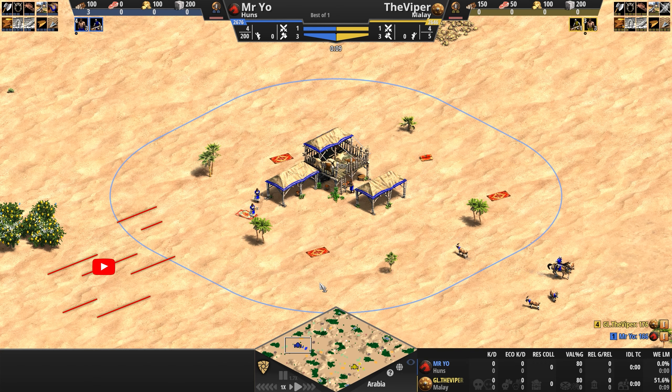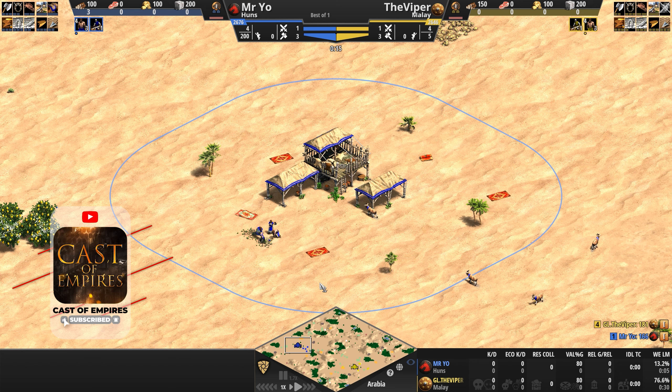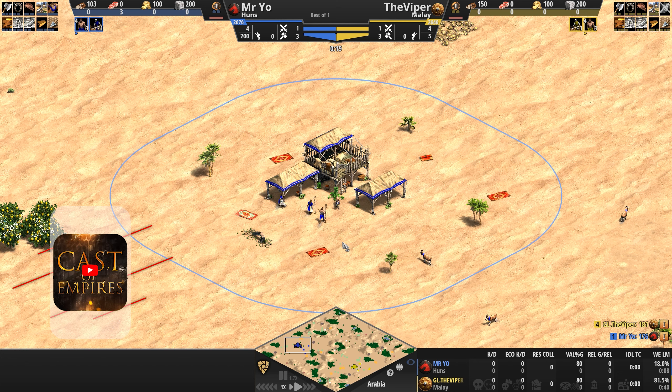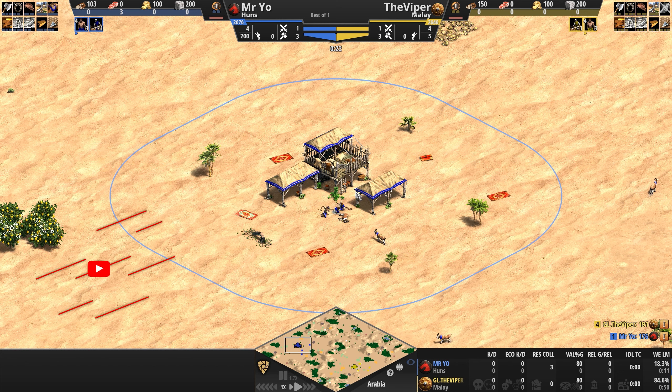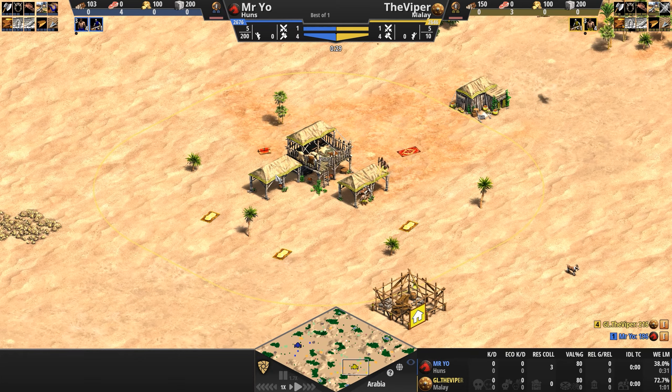Hello everyone and welcome to another high elo game of Age of Empires. Today we've got a battle of the late game discounts as Mr. Yo playing as the Huns in blue takes on the Viper playing as the Malay in yellow.